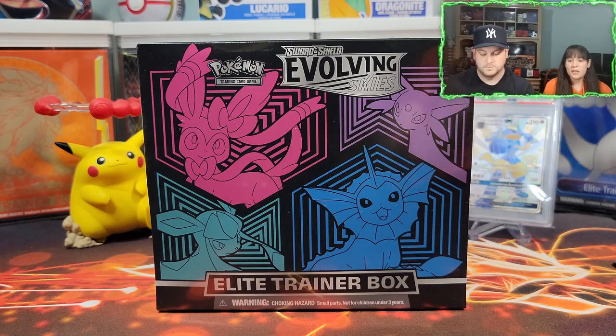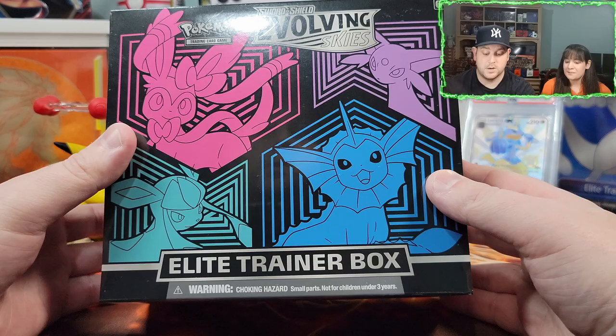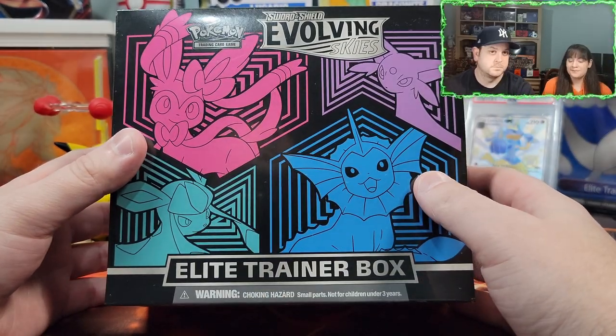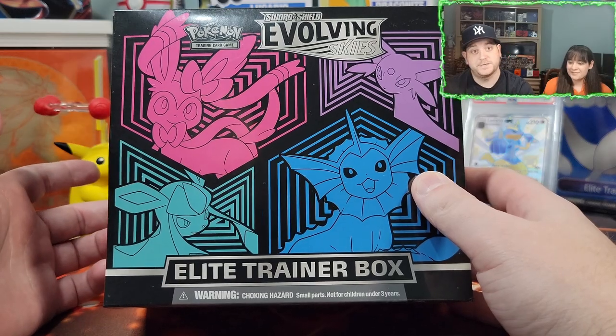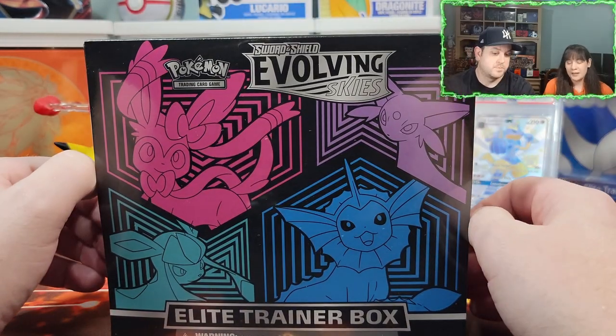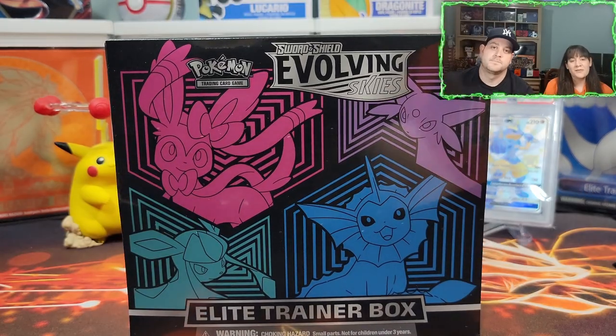Hey everyone, today we're opening another Evolving Skies ETB — our second one. I learned that they have different evolutions on different ETBs, which I was oblivious to. I was also focused on the cards and didn't know there were pictures on the inside. Before I go fight with this box to open it, please don't forget to like and subscribe, and be sure to comment to gain an additional entry in this month's giveaway.